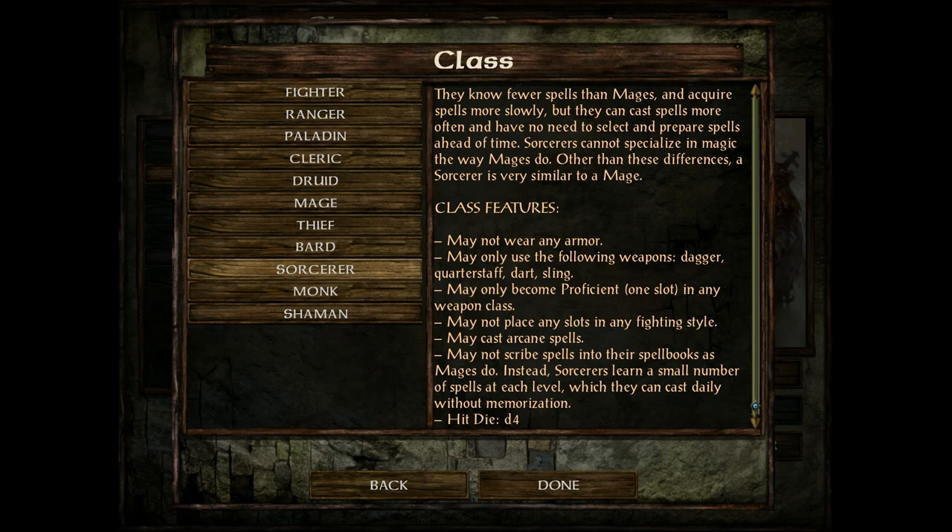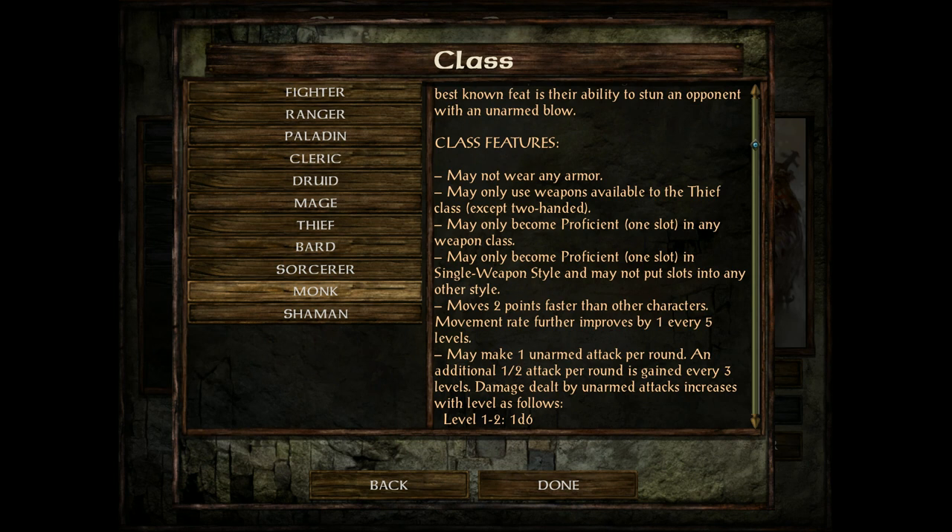Next up is the sorcerer class. The difference between a sorcerer and mage is simple: mages learn their spells from scribing scrolls in their books, while sorcerers learn their spells from leveling up. So you've got to pick wisely on sorcerers for their spells. Otherwise, everything else — armor, hit points, and more — is the same between mage and sorcerer.